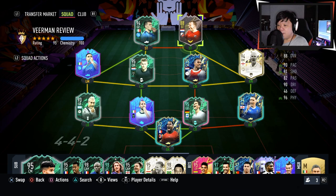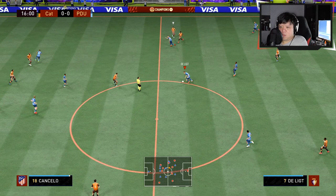I've also put in Beckham and Tavernier because they have the early crosser trait. I always wondered if that trait does anything in game, so let's play some games and see how it goes.